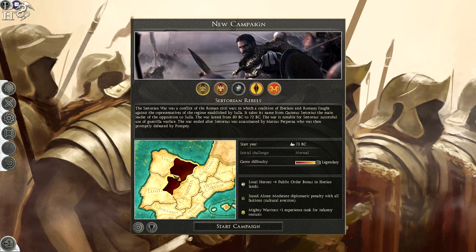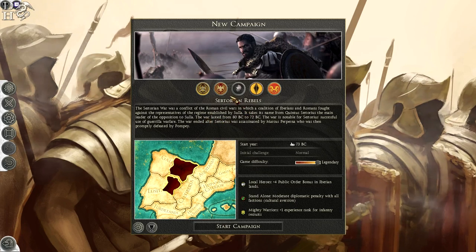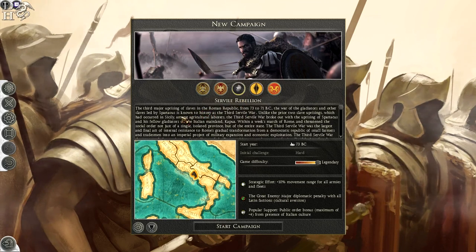The Sertorian rebels are based in Iberia and it's based on the Sertorian War. They actually have a custom-made character — this faction's leader is Quintus Sertorius. But we're going to look at the Seville War, which is of course the war by Spartacus.